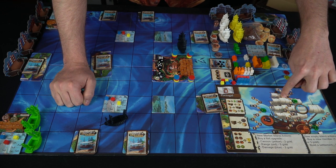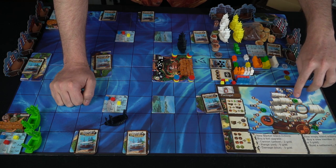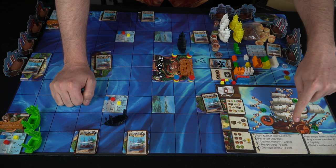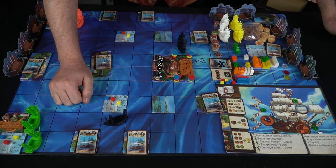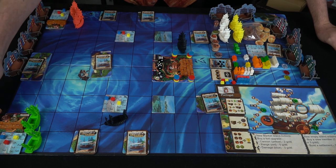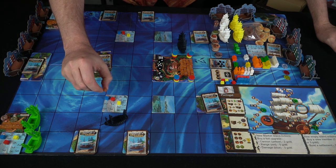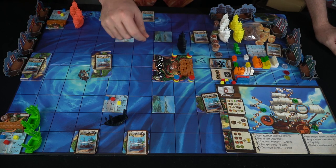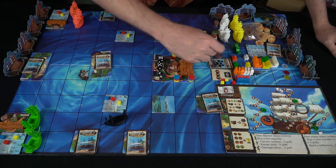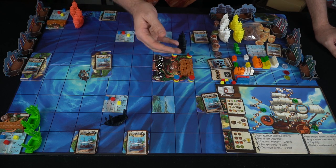You'll also see your movement — sails. The big ship gets three movement and the small one gets two. Cargo: the large ship carries seven and the small one five. Cargo is represented simply — a piece of gold is one cargo, and a small shipment is worth one as well. Each spice is also worth one. If you ever have more cargo than your ship can carry, you have to dump it into the ocean.